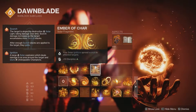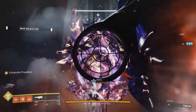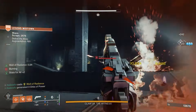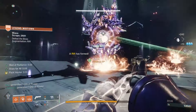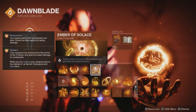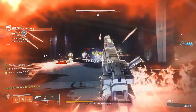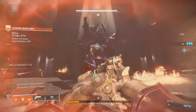Another option is Ember of Char — your solar ignition spreads scorch to affected targets, plus 10 to discipline. This is really good because spreading scorch lets you stack it on other targets, and with Ember of Ashes you have the potential to cause even more ignitions. Then there's Ember of Solas — radiant and restoration effects applied to you have an increased duration, giving a couple of extra seconds beyond what Ember of Empyrean provides, so you have a bigger window.